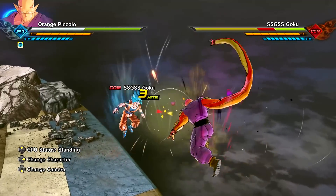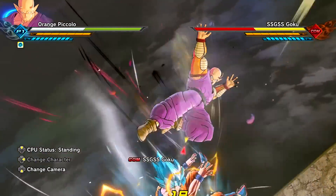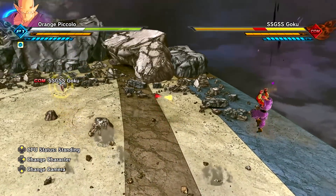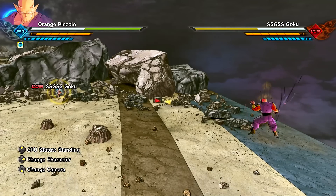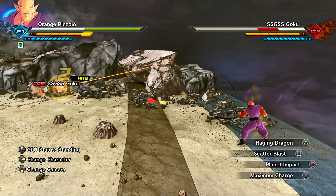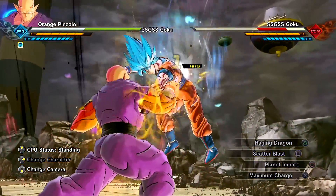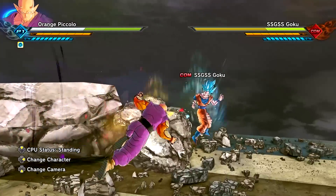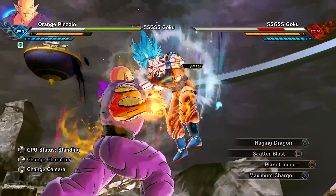I'm pretty sure we can link that into the heavy-light combo string as well. Yep, there it is — the heavy into light. Ultimate move: Scatter Blast! I equipped this just because it's orange and it kind of seeks out the opponent, similar to Hellzone Grenade. And then Raging Dragon — a rapid orange color scheme strike move, very solid. Shenron did unlock Piccolo's potential, so this feels like it's coming from that ultimate power boost.